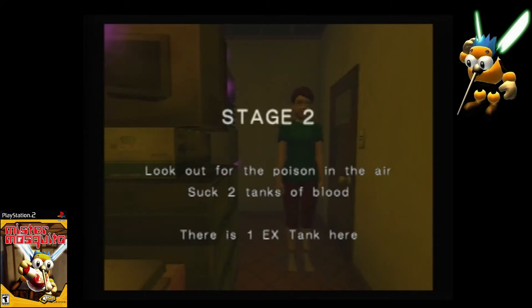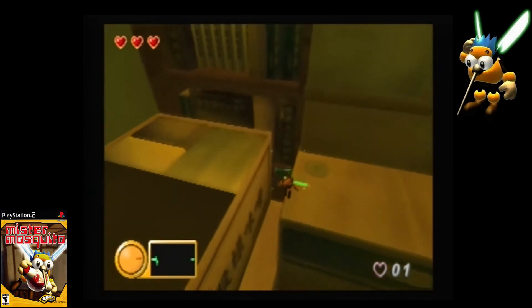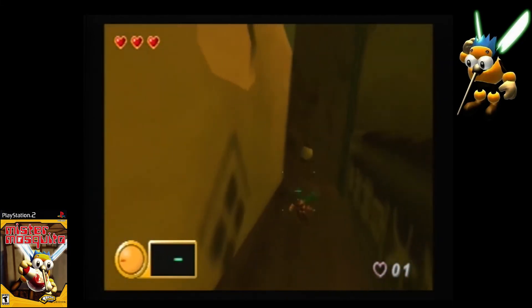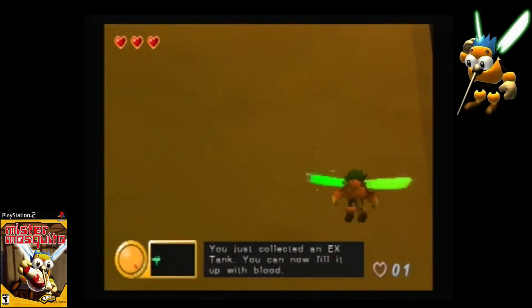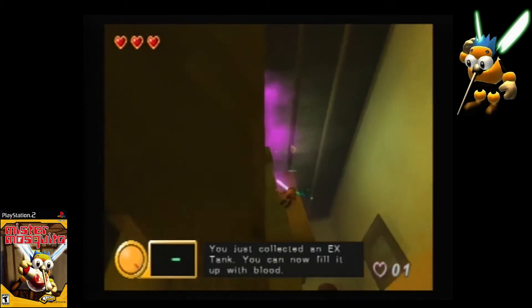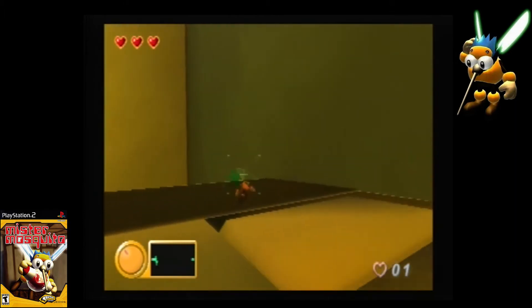Stage 2. Look out for poison in the air and suck two tanks of blood. There's one EX tank, and this is where it is — boom, simple as that. And now we get to suck blood. This is actually going to be a short level because the way I do this level is I pretty much get this thing done quick.